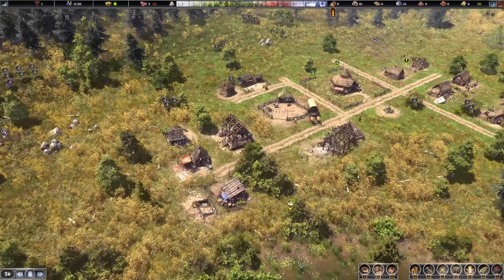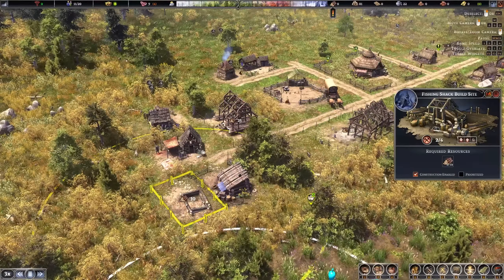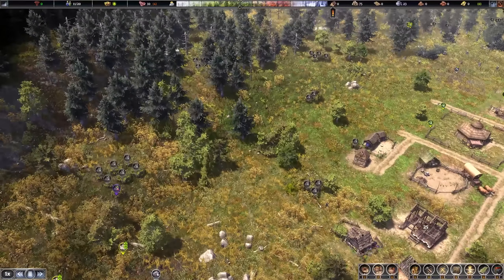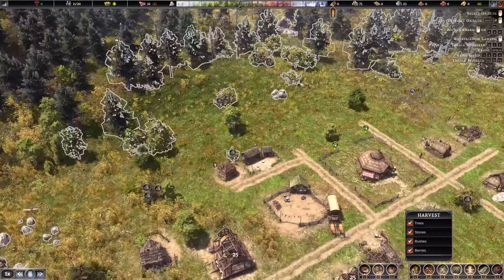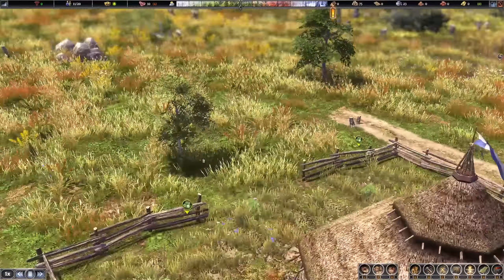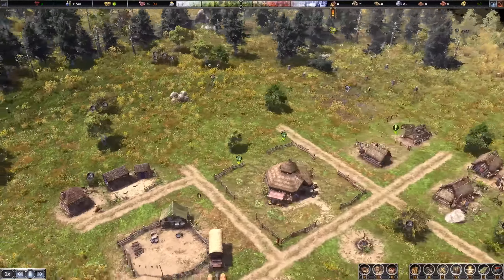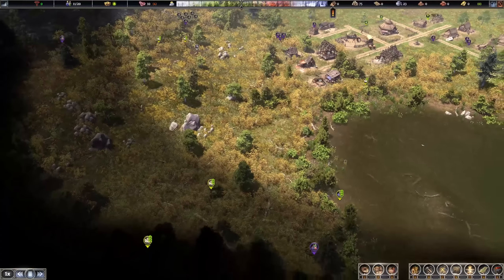Over here we're continuing building our storehouse, saw pit, and fishing shack — it's going to take a while as it requires a lot of logs, which need to be chopped down from the nearby forest. There are a few more trees to chop down, and something I really like about this game: when you chop down trees, other trees appear as little saplings and grow back into big trees, so there's always reforestation happening automatically.